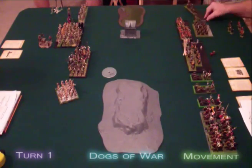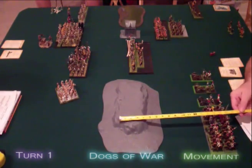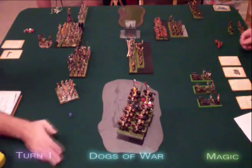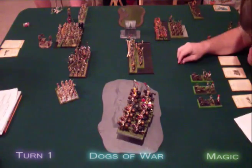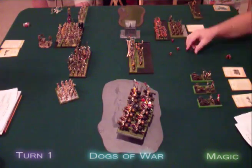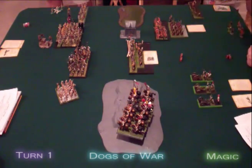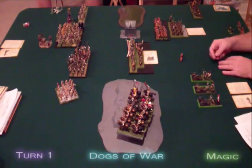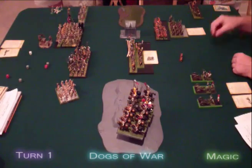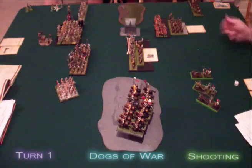On the Dogs of War turn, the Marksmen rally as the others move forward. For Magic, the Dogs of War get 9 Power Dice against 6 Dispel Dice. They use 2 dice to cast Throne of Vines with Irresistible Force on the caster's unit and he avoids the miscast. They use 4 dice to cast Flesh to Stone on the Ogres giving them plus 4 toughness, and regain 2 of the Marksmen from the Lifebloom effect. Their remaining 3 dice attempt Regrowth but it gets dispelled. In the Shooting phase, the first cannon takes out 3 archers from the larger unit, while the remaining 2 cannons take out the Hierotitan.